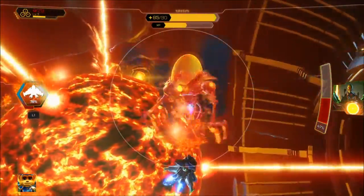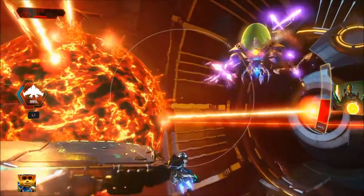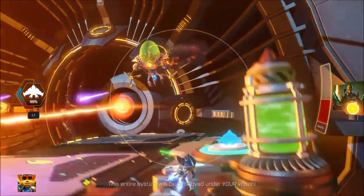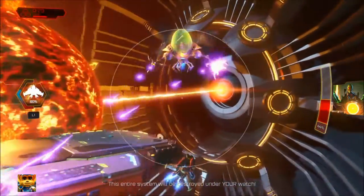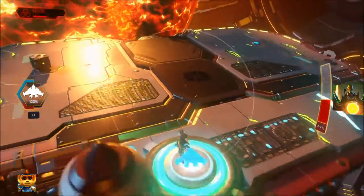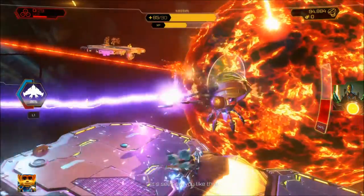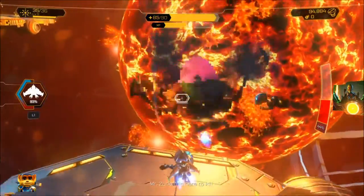The big problem with these is that there are a lot of them, and you need to be careful of Nefarious' other attacks. The best weapon to use for this is the Pixelizer, since you can wait until they get close enough to shoot more than one at a time. Basically, the key points of this fight are keeping an eye on Nefarious at all times to know what move he's using, quickly taking out the Warbots when moving to another platform, and restocking on ammo and jetpack fuel when you have breaks in the action.